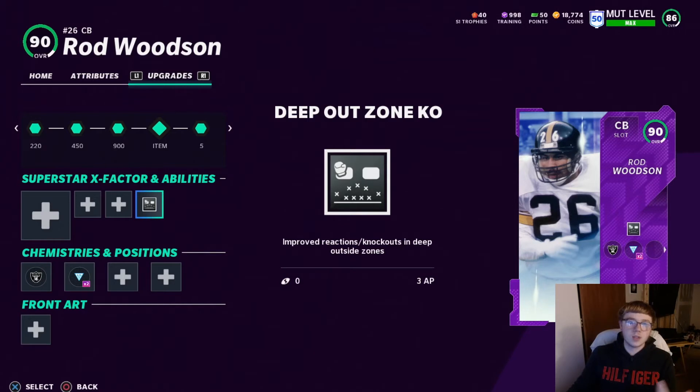Number four is Deep Out Zone KO. This goes on your corners on a deep blue assignment. I have this on Rod and Asante and they just get so many more picks. If you run Cover 3, you have to have this zone — it's a must, a hundred percent. Even if you don't run Cover 3, you want this on your corners.